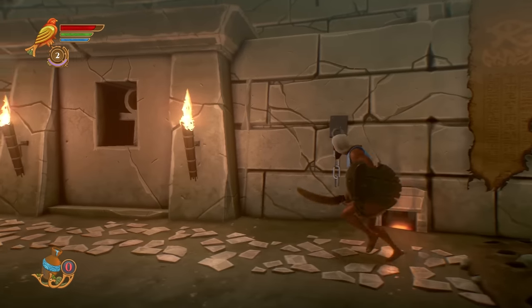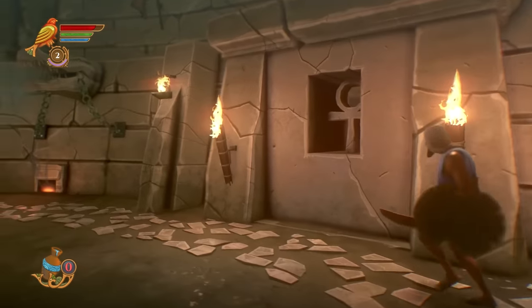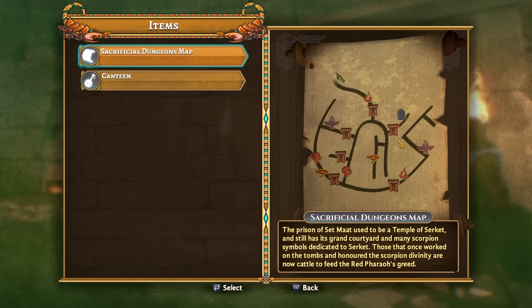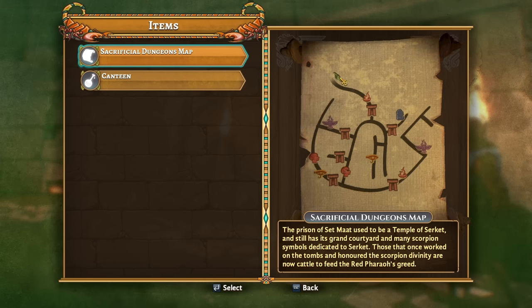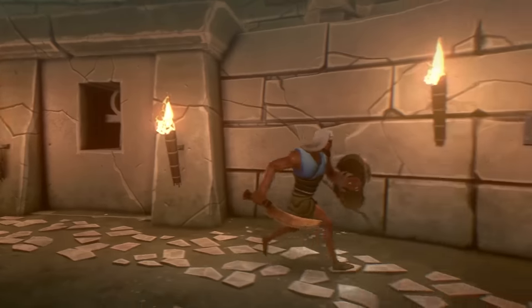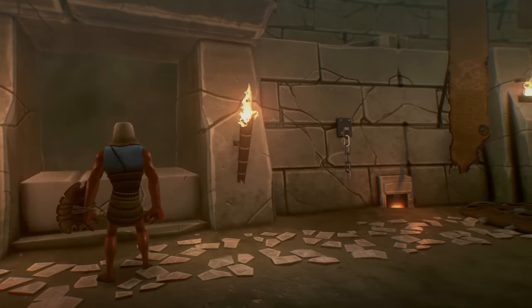We've got a couple of doors here and I don't know which one I want to go through. Navigation in this game can be a little weird. Press the M key — it'll give you this, and this is the map right here. You just kind of have to be aware of where you are. That's how we leave the zone, and this one over here looks like it has something inside of it. Let's go have a look — it might have a prayer stone or something.